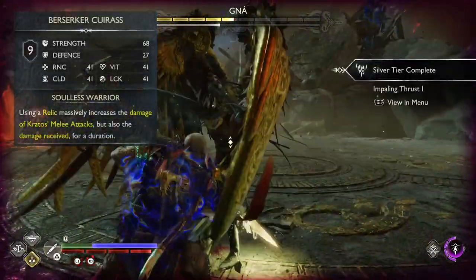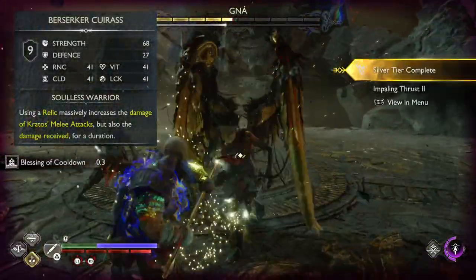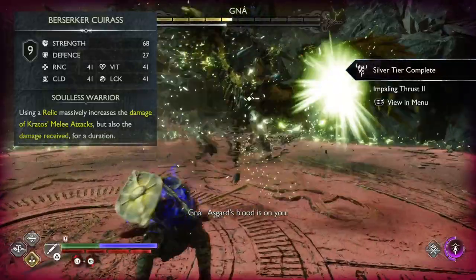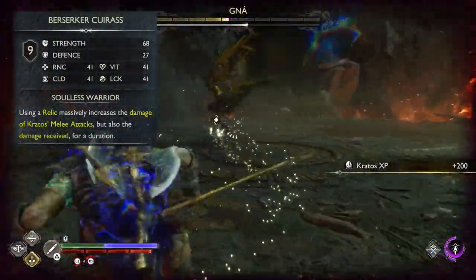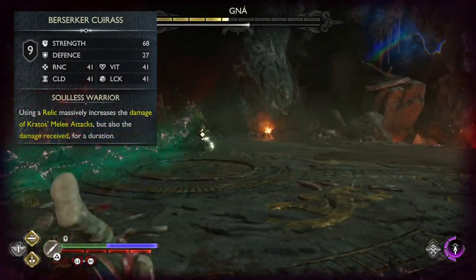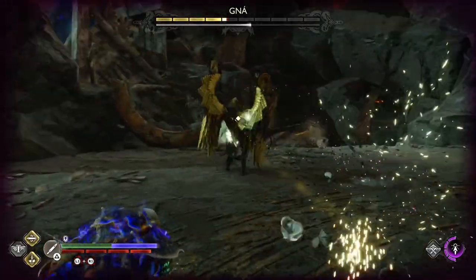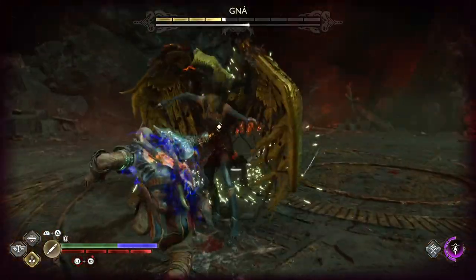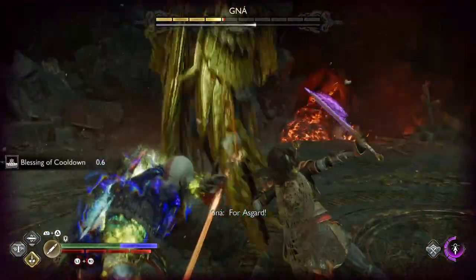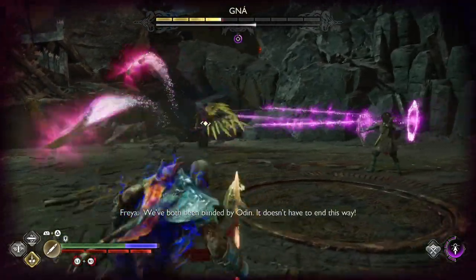I am gonna jump straight into the OP glass cannon build. There are two main variations of this build used to dispose of Gna and Hrolf. One with Lunda wrist and waist and one with Vidar's wrist and waist. I personally don't like the Lunda option because it relies heavily on Freya's runic summon, and outside of this window it is kinda pathetic.